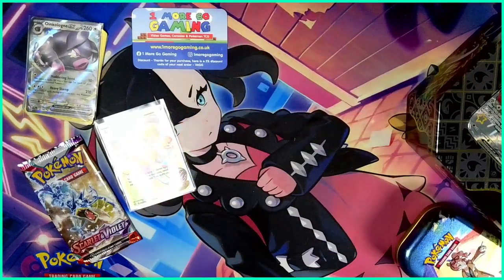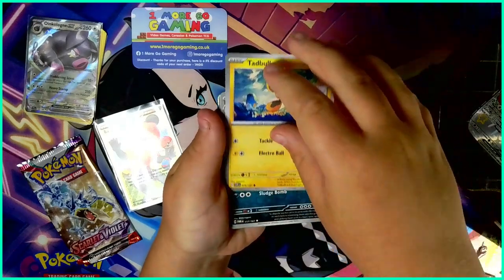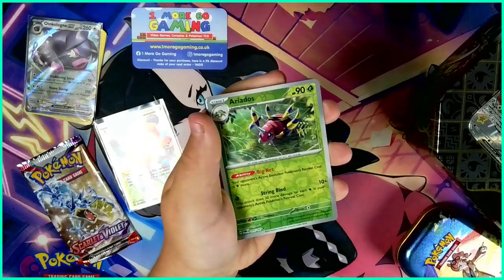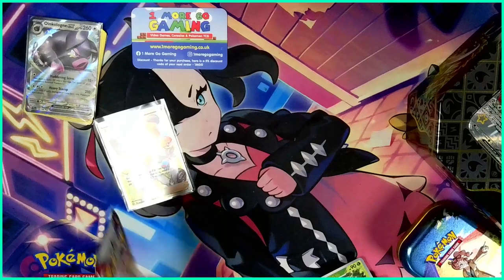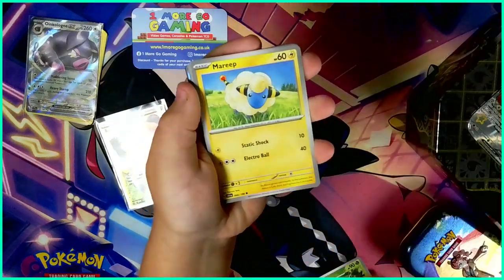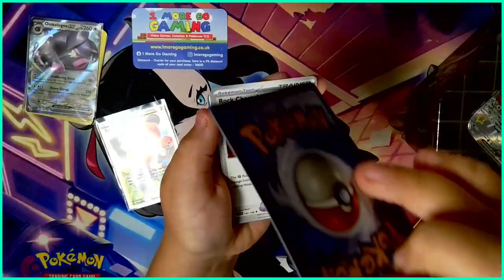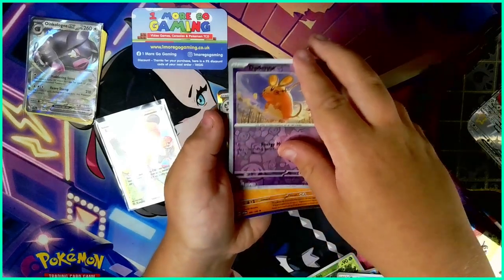Next pack — Twilight Masquerade. So we have Phantump, Slugma, Swirlix, Toedscool, Skeledirge, Bellibolt, Wo-Chien, Adios, Toedscruel. Oh! And a Chandelure. Next we have Scarlet and Violet — haven't opened it in a while, it's pretty old now. So we've got Sandygast, Marill, Silicobra, Bisharp, Lucario, Rocky Helmet, Cetitan, Lechonk, and Annihilape.